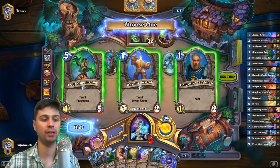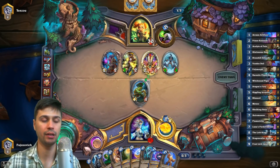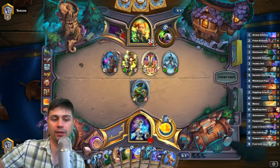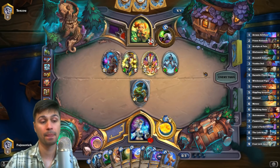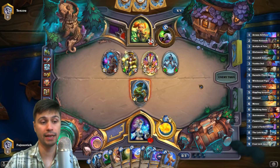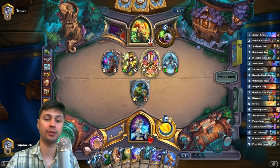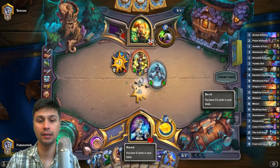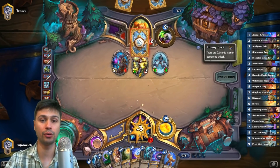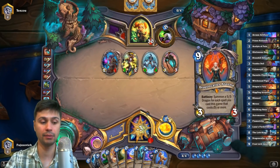We're not playing anything on five. The Divine Shield helps more than I... yeah, I like the Divine Shield there. I mean, they can very easily attack and tap and then heal again. That's probably one of the better results for us. We really need to find Dragon's Furies, Giggling Inventors, things like that. Even a Witchwood Piper just to draw Arcane Artificer and thin the deck a little. This is just getting too wide right now.